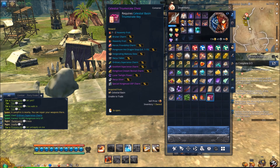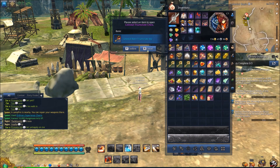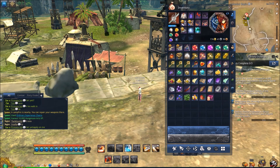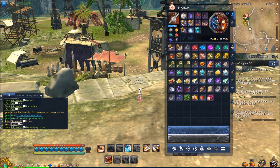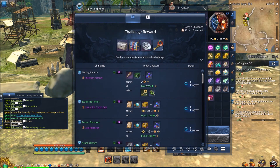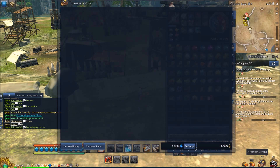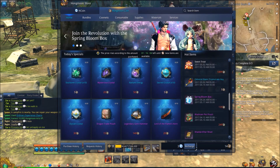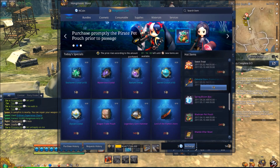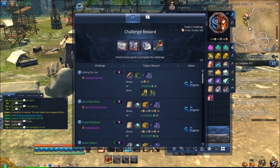They also give a bunch of other little goodies. The way you open them is you need one Celestial Basin key, and the way you get keys is from doing the daily challenge. Just from doing the daily challenge, I already have eight of them. Also, if you don't want to get it from there, you can buy it from the Hanmoon store — they're only five Hanmoon coin, really cheap if you're desperate. Otherwise, just do your daily challenge and you'll have enough.